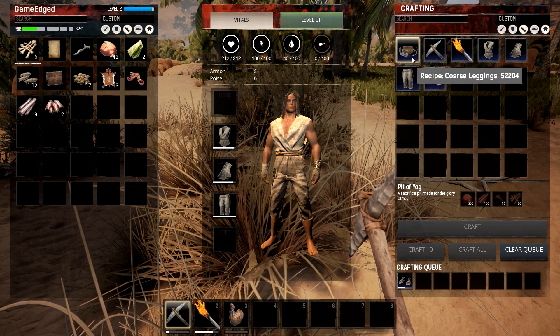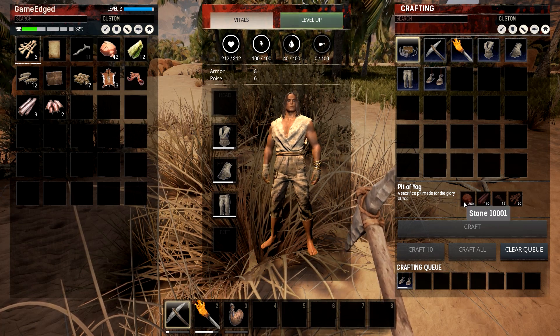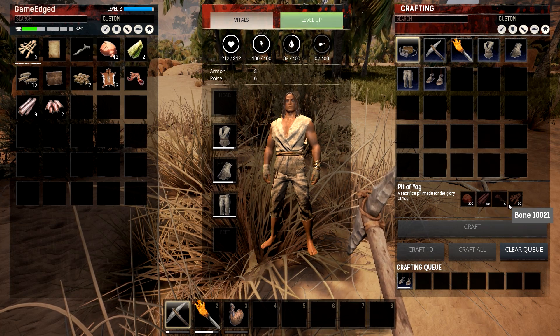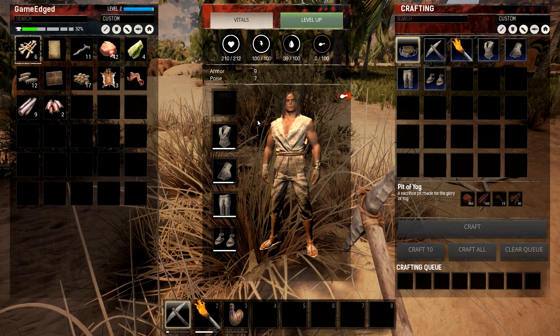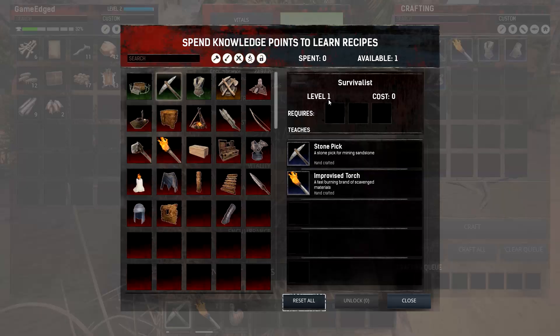And there's also the Pit of Yog - what does that do? 'Sacrifice at a pit made for the glory of Yog.' We need 360 stone, wood, twine, and bone - that seems like a lot. All right, we got all our crafting completed. We also got a level up so we can learn recipes. Something's coming at us!